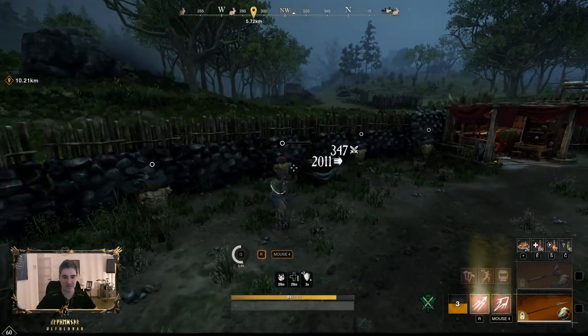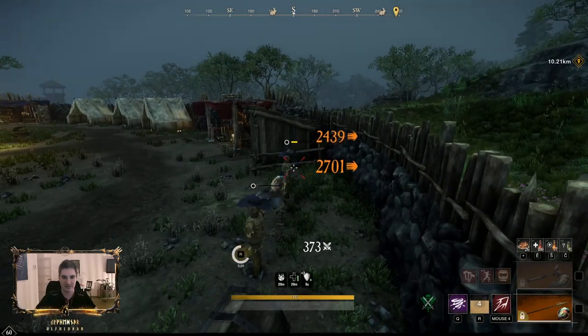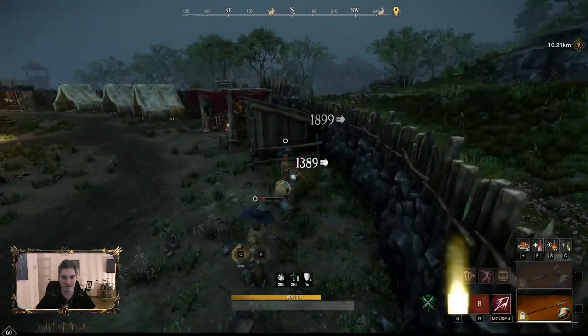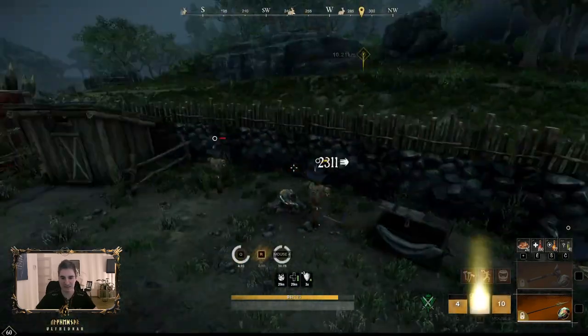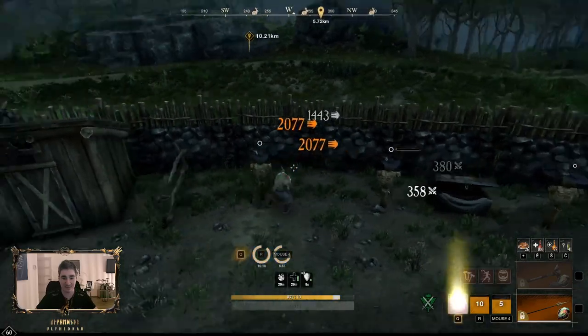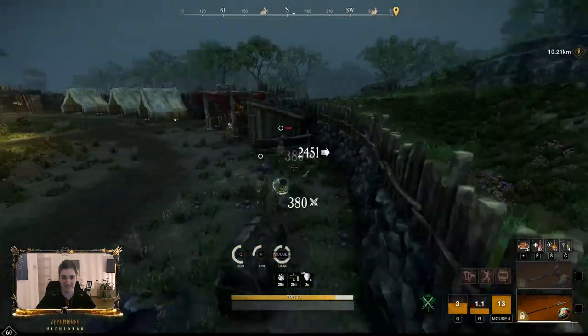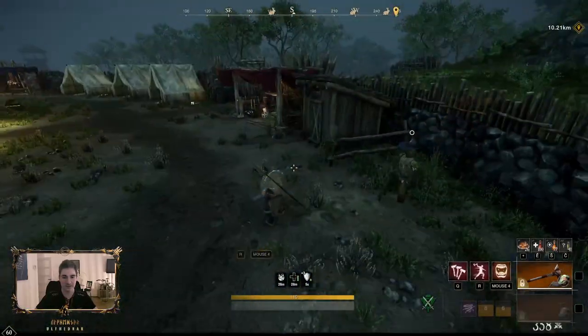I also run the passive with cooldown reduction on the Spear — this helps a lot. With this build there is a small window when attacking one target where you're waiting a couple seconds for cooldowns. But as you can see, the cooldown on these skills is absolutely insane — you almost never have them on cooldown.